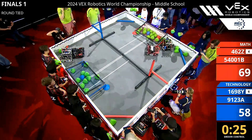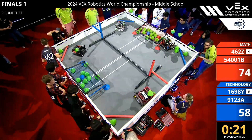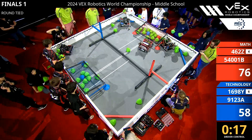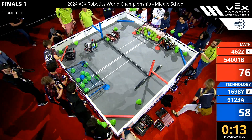4-6-2-C with defense on blue. We see 5-4-0-0-1-B trying to get another cycle in from that match loading bar over to the goal. We see blue line 16 to 98 Y trying to get another cycle as well.